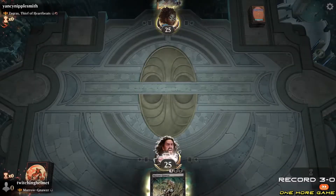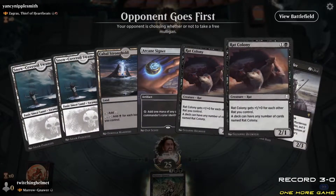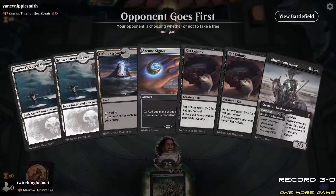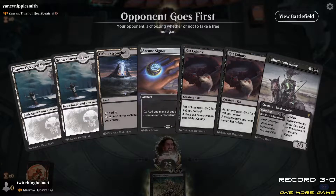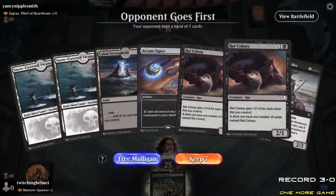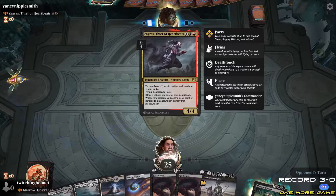We're facing Zagras, Thief of Heartbeats. I like this guy — I have it in my vampire builds. Costs one less for each creature you control in your party. Creatures you control have deathtouch, and when a creature you control deals combat damage to a planeswalker, destroy it. So it's like planeswalker deathtouch. Turn one signet, then turn three I have multiple rats.